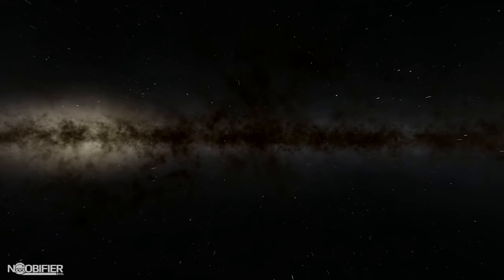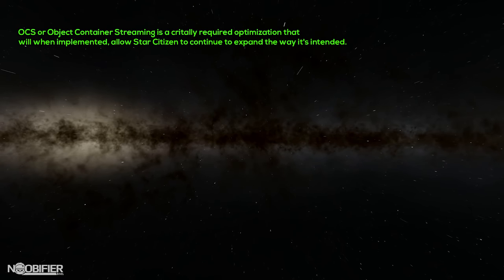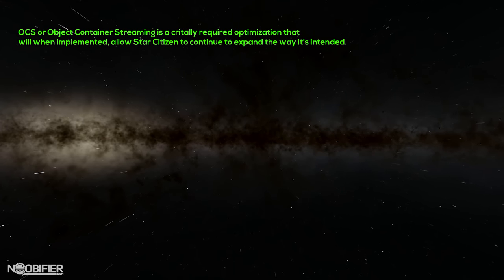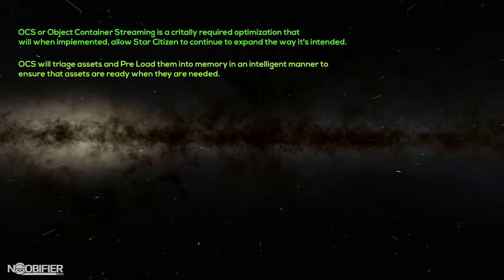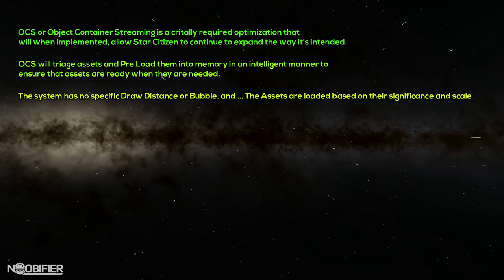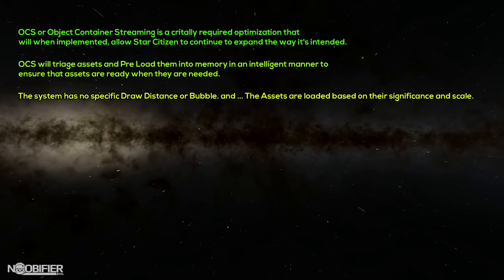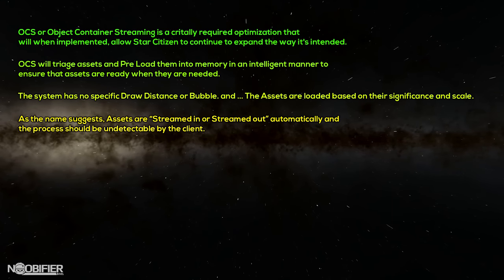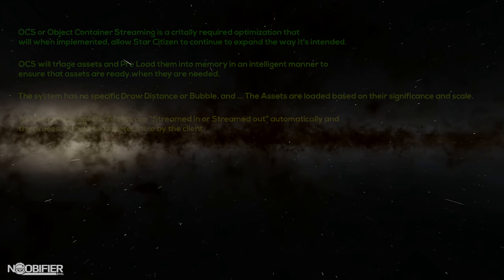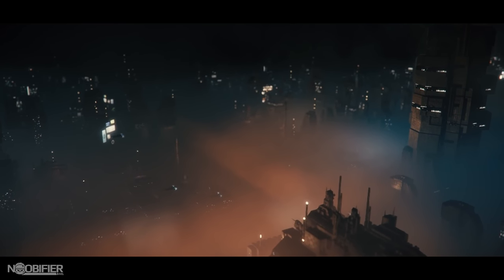I'll close out with a rundown of OCS, which was delayed. OCS, or Object Container Streaming, is a critically required optimization that when implemented will allow Star Citizen to continue to expand the way it's intended. OCS is going to triage assets and preload them into memory in an intelligent manner to ensure that assets are ready when they're needed. The system has no specific draw distance or bubble — the assets are loaded based on their significance and scale. As the name suggests, assets are streamed in or streamed out automatically and the process should be undetectable by the client. This is the critical system planned for patch 3.3.5 which will allow very long distances to be a reality.